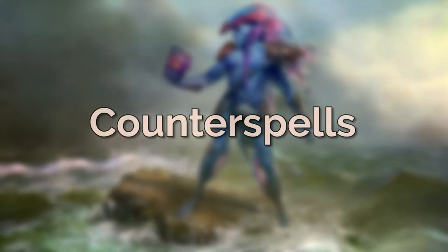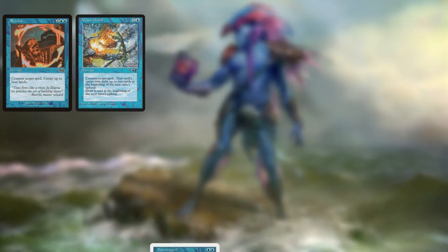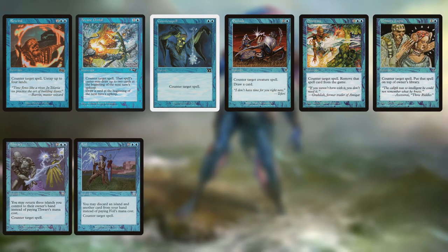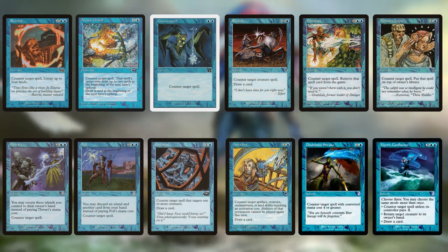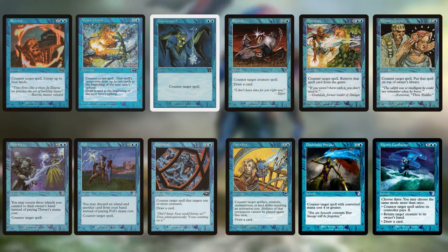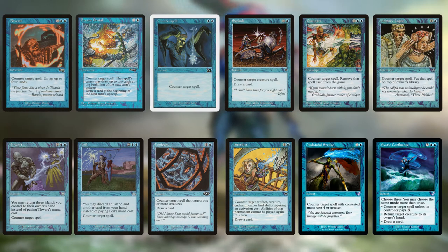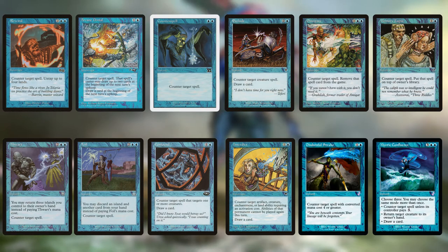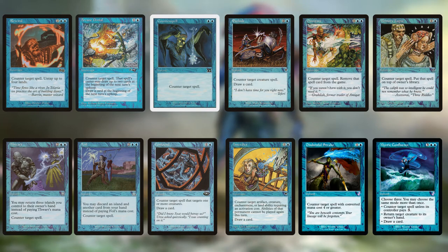Your counterspells are going to look quite different. Some of them will be good old recognised ones like Counterspell or Exclude, but you're also going to be running some interesting ones — cards like Confound, Interdict — just because you need that density of ways to interact, especially because in old border blue it's much harder to interact with the board. You don't have Cyclonic Rift. It's a Tauran deck so you're just running a bunch of counterspells. I'm also running Foil because it's a free counterspell, which is important — the Tauran deck needs to be able to play the commander and protect it immediately without going shields down. And obviously we can't afford Force of Will because we're not made of money.